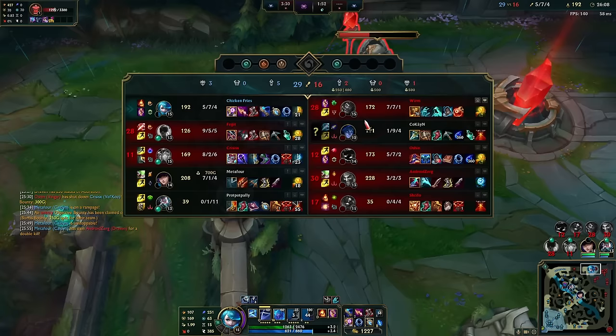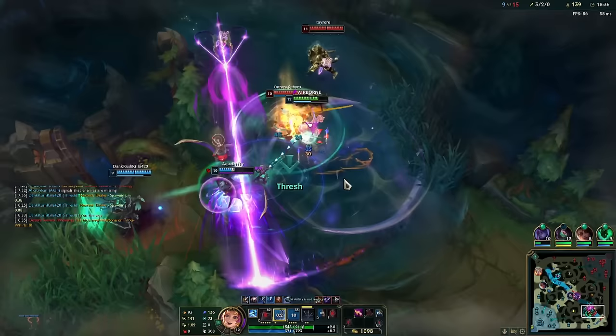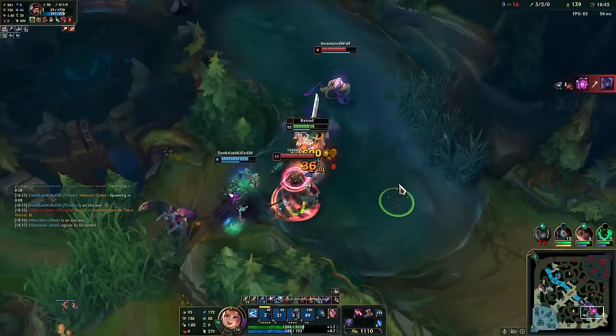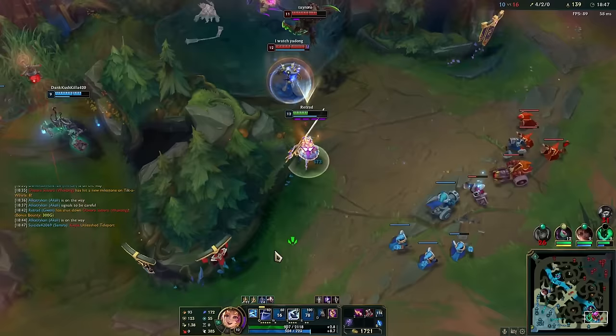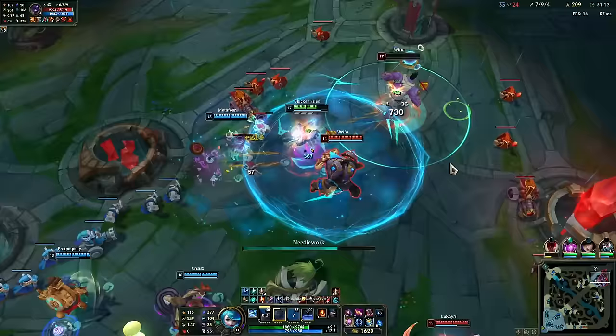The thing about Gwen is that she's not really the best at teamfighting. With her W she can zone away ranged carries and isolate the front line, so she's more of a front-to-back fighter rather than a diver. She thrives when fighting tanks because she has so much shredding power. If you're in the middle of five people without your W you could be locked down and bursted in one hit. Gwen has no CC so she shouldn't be the first to engage — she should be second to engage in team fights. Hopefully you learned a lot and you can now be a 1v9 menace with Gwen. If you liked the video, please subscribe!